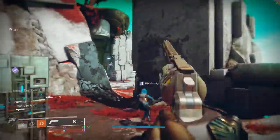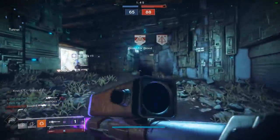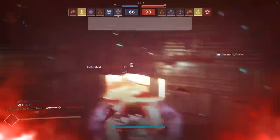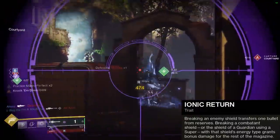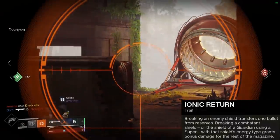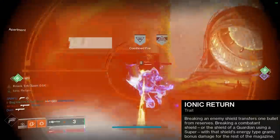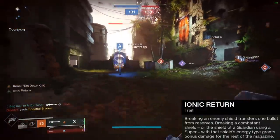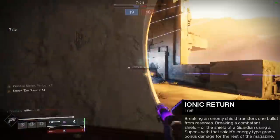Borealis walks a slippery slope. With just the right change it would be overpowered, and I want to make it clear what Borealis does for you in the Crucible. I love it, and I want you to be aware of it. To some it's a small thing, and most players don't even notice. It's always working, and it does come in clutch. Its exotic perk is Ionic Return: breaking an enemy shield transfers one bullet from reserves; breaking a combatant shield or the shield of a guardian using a super with the same energy type grants bonus damage for the rest of the magazine.